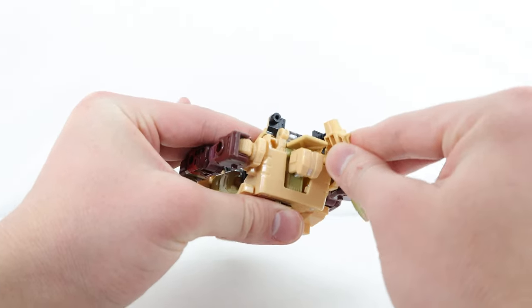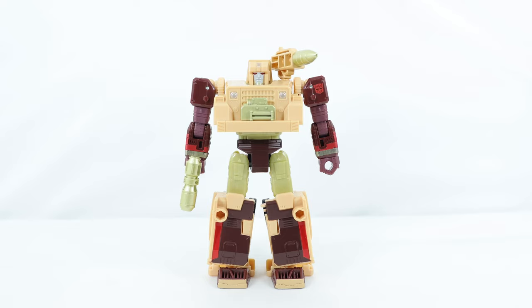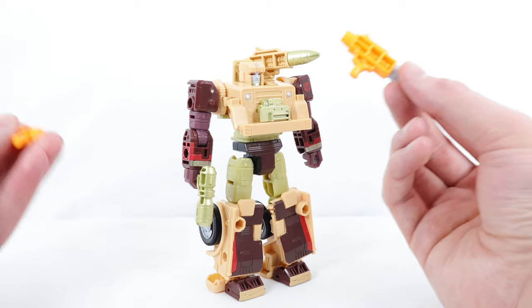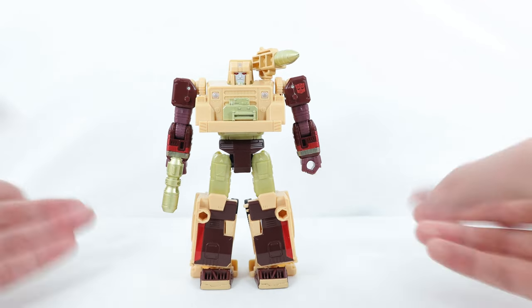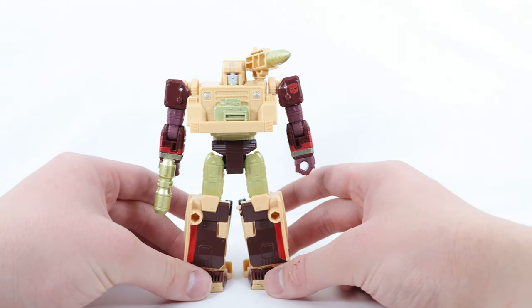I actually like to store the rocket launcher on the shoulder, on the opposite side of the blaster to spread out the accessories. Interestingly, they actually took Deetrius's accessories, gave them a new deco, and packaged them with a different figure in the Toxitron collection — specifically the G2 Universe Jazz. They put them in a bright orange and silver deco. So if you don't like Deetrius's design but like his accessories, you actually have another opportunity to get these weapons, which is pretty cool.